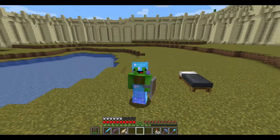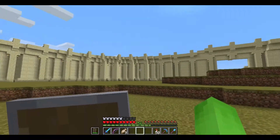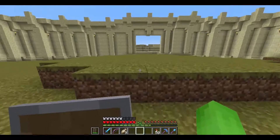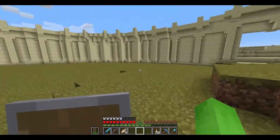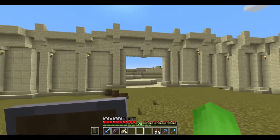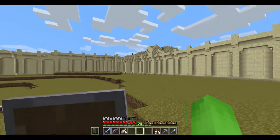Hello, and welcome back to another episode of Minecraft Survival. This is part 36. Last time, as you can see, I said I was going to finish the wall, and I did. And I am really happy with how it turned out. That is a temporary door that's not going to stay. Anyways, I am really happy with how this turned out.